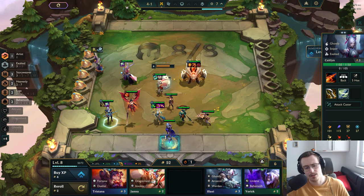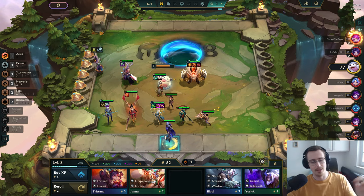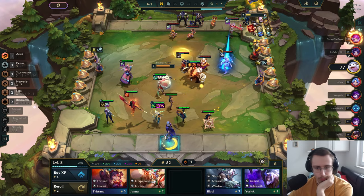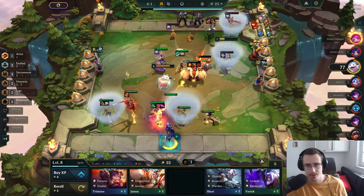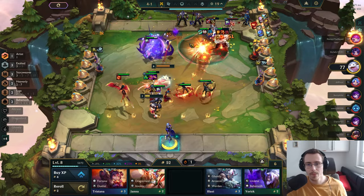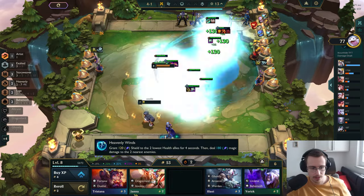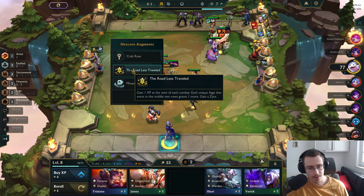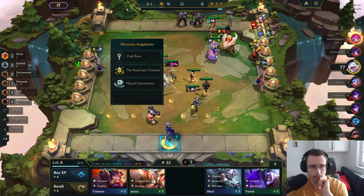I can go level nine next round, then play another unit. The best thing I can get here is a Rakan, a Wukong, or a Morgana — that would also be acceptable. This guy feels really weak — I should be able to get a three-win here. Another XP — we're at four XP per round! That is so good. I really like this augment.